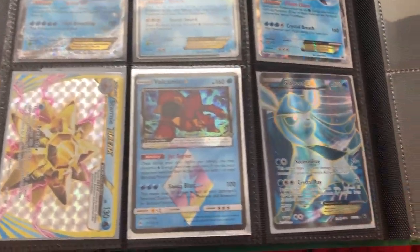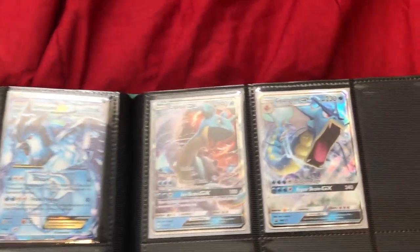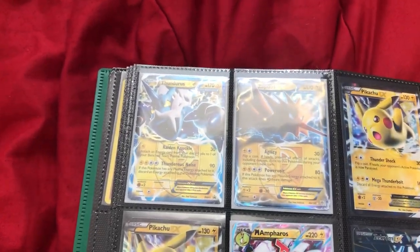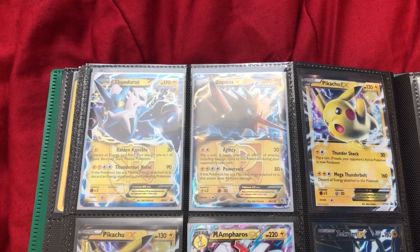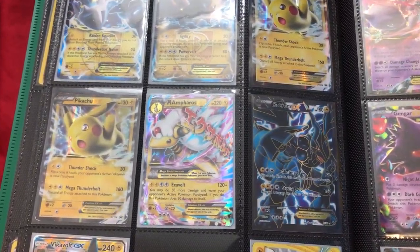For water types we got Slowbro EX, Kyogre EX, Articuno EX, Wailord EX, Keldeo EX — this is actually the championship deck version — plus the GX. We got Stormfront BREAK, Volcanion prism star, and Glaceon EX, then Lapras GX and Gyarados GX. Those are all the water types.